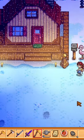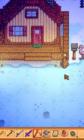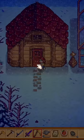Once you have completed the Curious Substance Special Order quest, you can make a mini obelisk. This lets you teleport between two places on your farm. Pretty handy!